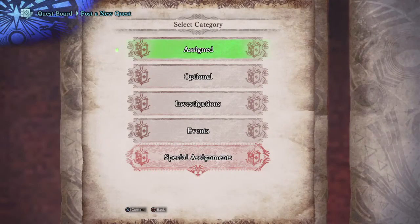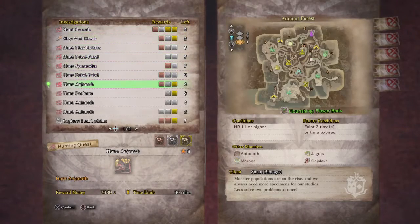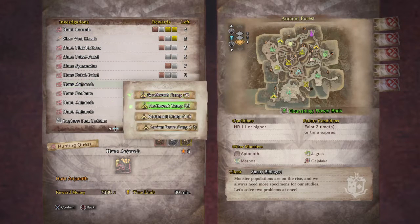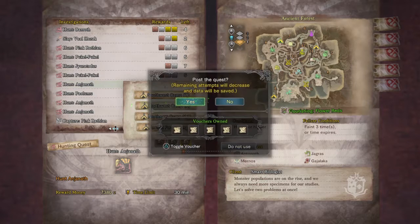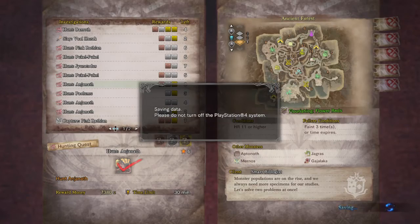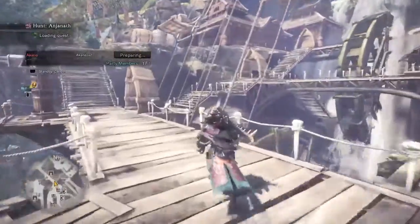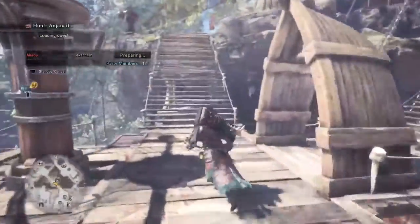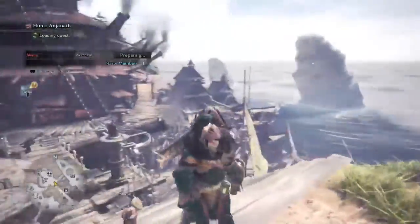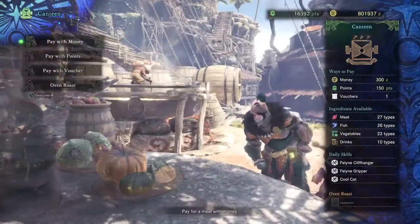I'm expecting this to be a pretty difficult quest, since Anjanath is a close-range enemy. Fighting long-range style with him? Probably not the best idea. We also have only 30 minutes. If he faints me just once, he wins. If I kill him, I win. So it's essentially a one-on-one — well, two-on-one counting Martini, but I can't leave him home. He gets lonely without me.